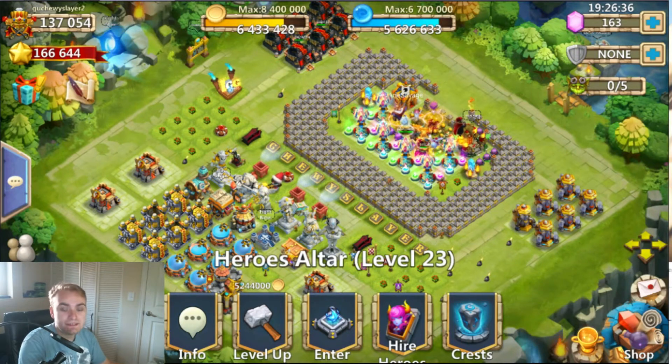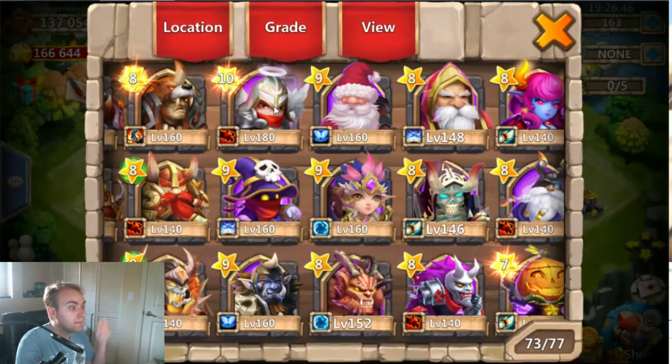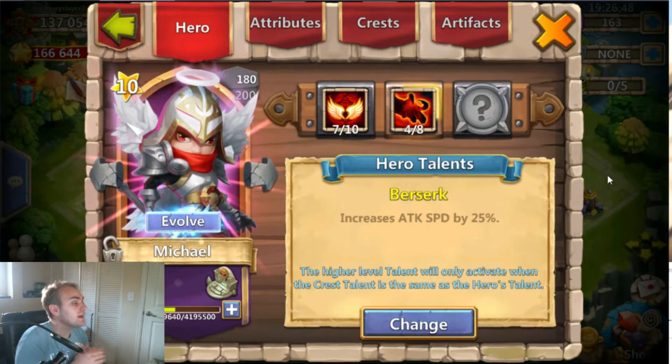What is up guys, Cheerios Slayers back here today, and today we are going to be evolving another hero. For those who don't know, if you saw my last gem rolling video, I was able to get Michael, and I've been feeding him like crazy, been harvesting shards, gaining all the shards I needed to finally evolve him today, because I feel like he's going to be a huge benefit for my account.